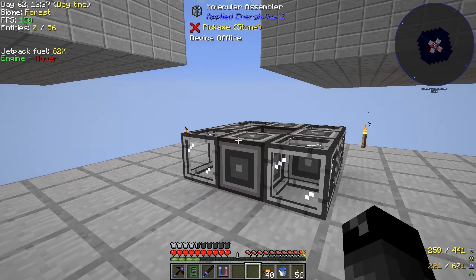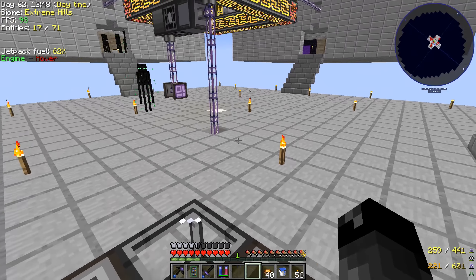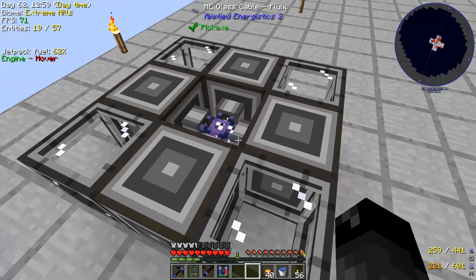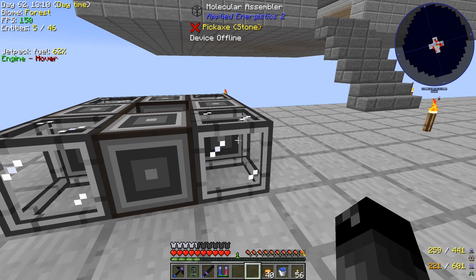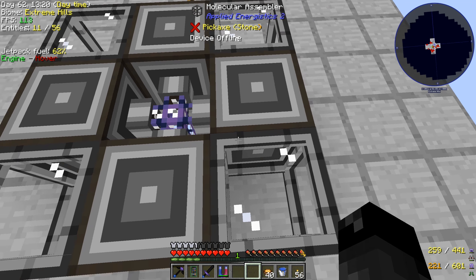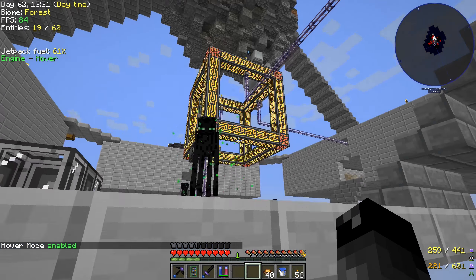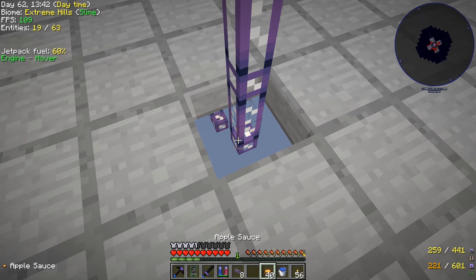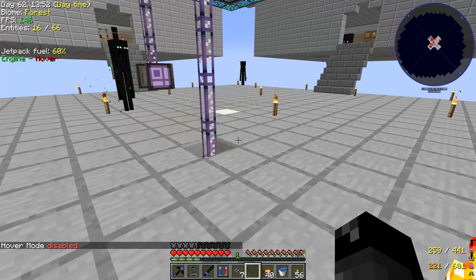Our basic auto crafting is set up: four molecular assemblers, four ME interfaces, and an ME glass cable running underground to our controller. I noticed the assemblers weren't glowing - I had missed connecting a cable. Fixed that now with an ME glass cable and everything is hooked up and ready to go.